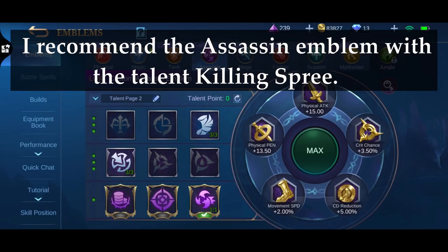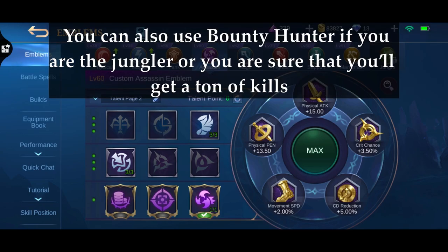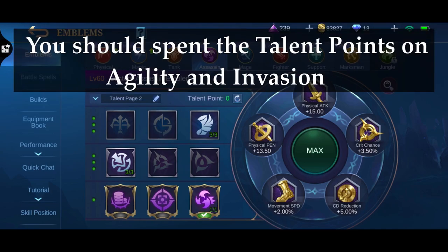I recommend the Assassin Emblem with the talent Killing Spree. You can also use Bounty Hunter if you are the jungler or you are sure that you will get a ton of kills. You should spend the talent points on Agility and Invasion.